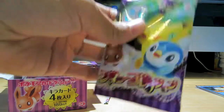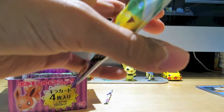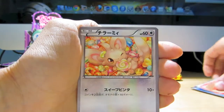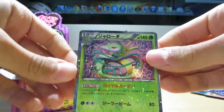Pack number three. Really hoping for a Pikachu sometime soon, or maybe one of the ultra rares we get in this set. We got a Torchic, Mincino, Curloin, and nice — a Serperior. That's a really good looking card.